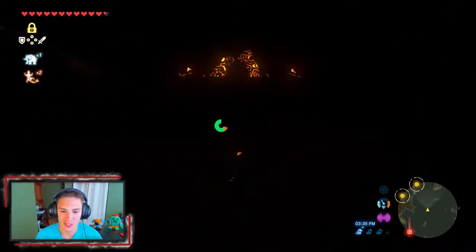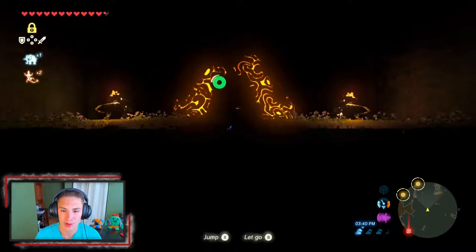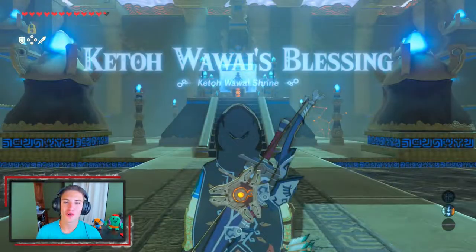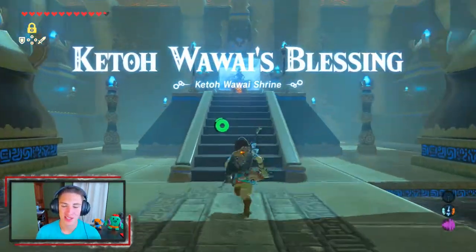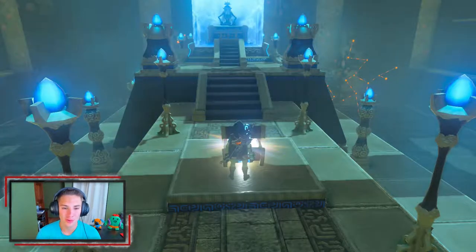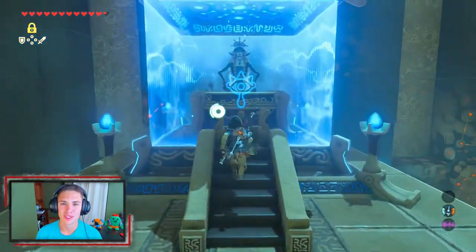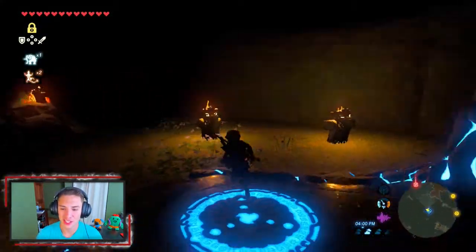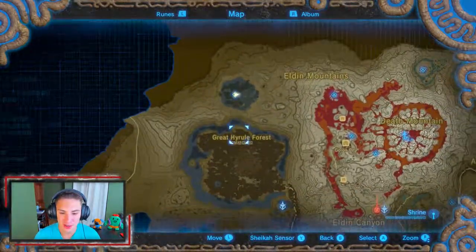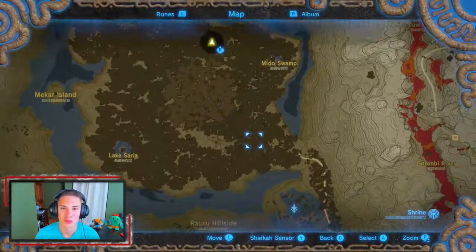The shrine comes up out of the ground and we complete the shrine quest. We head over and pick up some extra loot — a toenail and roasted bass. We can see the shrine and just head over to it. This is definitely one of the cooler shrine quests. Inside it's a blessing shrine — the ones you do shrine quests for are usually blessing shrines. We grab what's inside: an ancient core. We actually need to head to the lab soon. There's not much else to do here, so we fast travel back to the Woodland Tower.